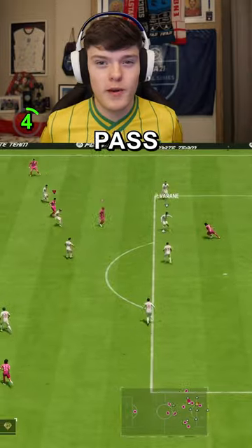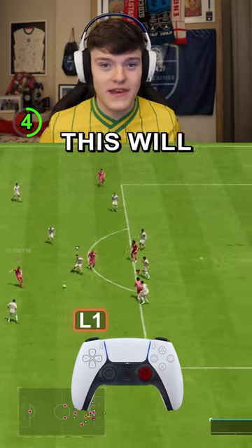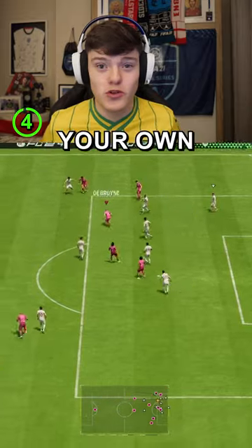Directional run: when a forward pass isn't on, press L1 and flick the right stick towards the space. This will make your player run whichever direction you want. You can even send them backwards towards your own goal.